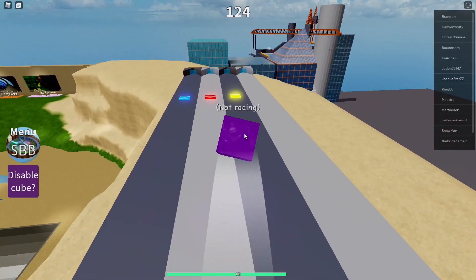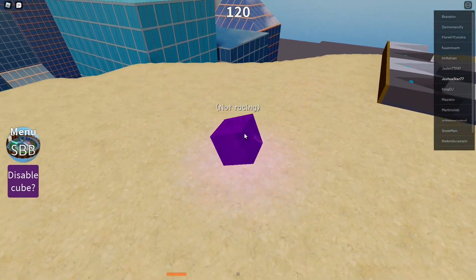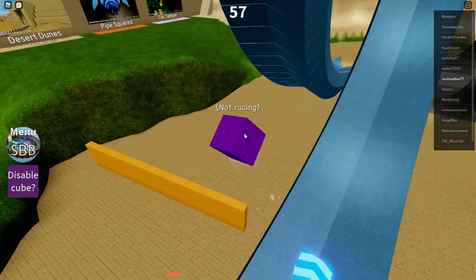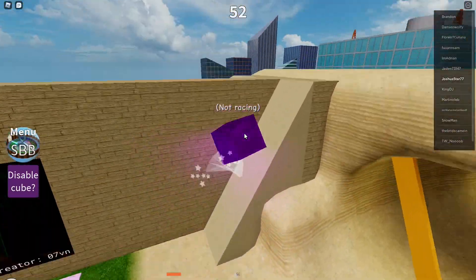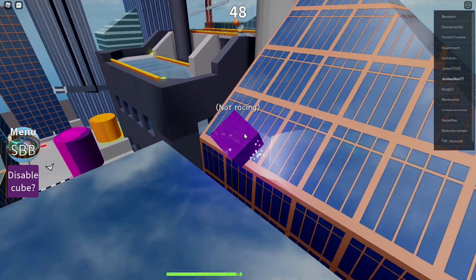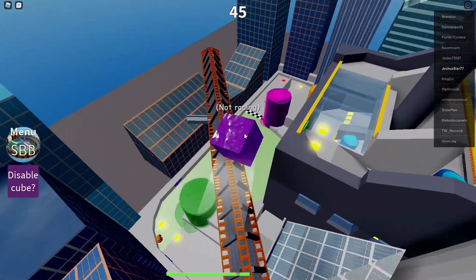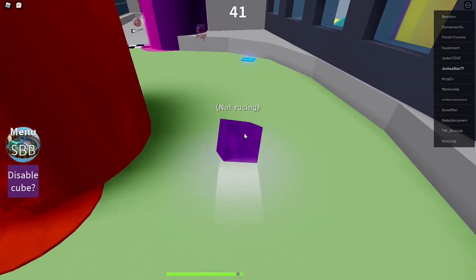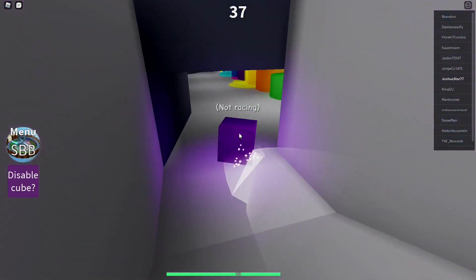Everything else, there's kind of no reason to play it. Actually, can I jump into the map from here? Let's try it. There's no reason to play the cube game mode other than to have a challenge, and I will try to win a race in cube form — I think I'm going to try like five or six races. I could actually get into this map, which is just insane to me. So we're going to head right into the race and we'll see how cube mode actually functions in the middle of a race.